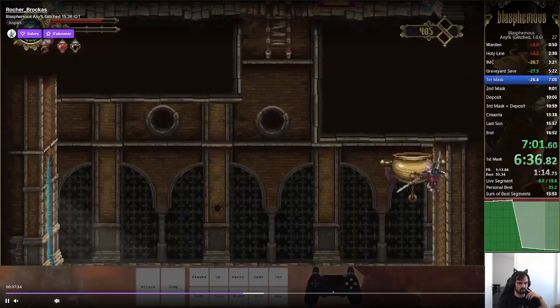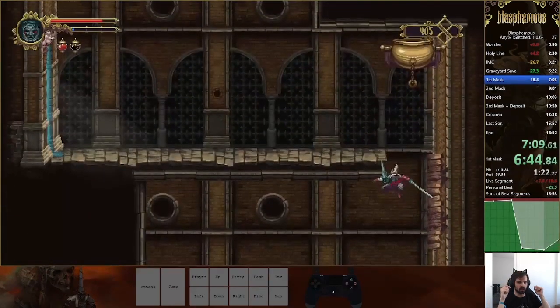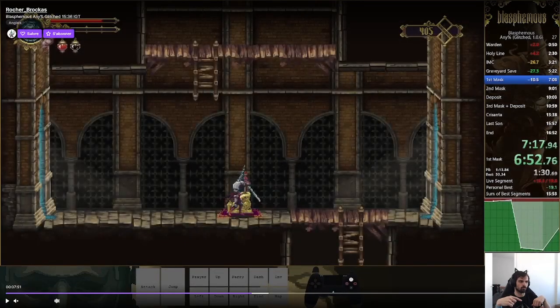I failed the first super zip and bumped my head into the ceiling, but then succeeded going upwards. There's a strat in the previous room where you do a super zip for about 8 seconds on the first attempt, then kill the enemy and do a 6-second super zip off of the first thing, which is a bit slower but more consistent.